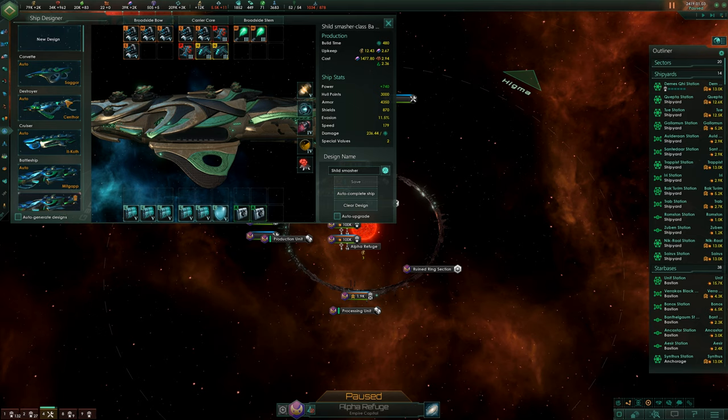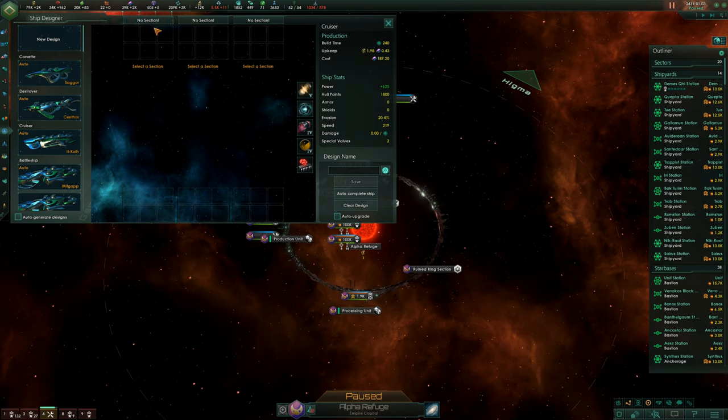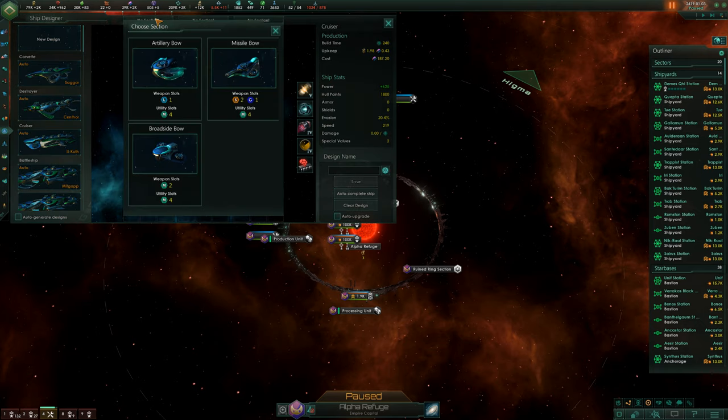We're going to click New Ship and choose a cruiser — keeping it nice and simple. The first thing you need to choose is what kind of ship you want.